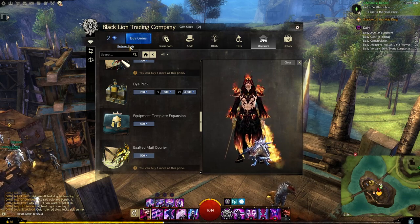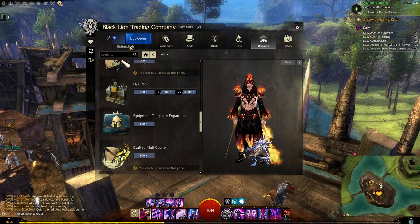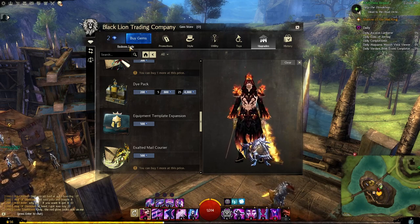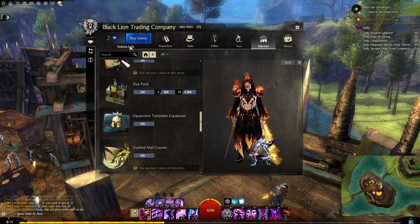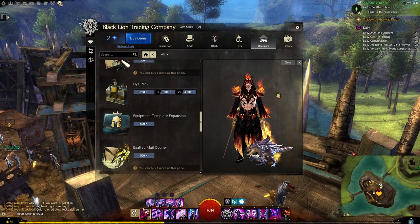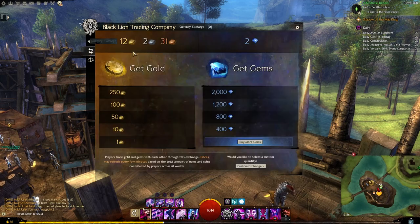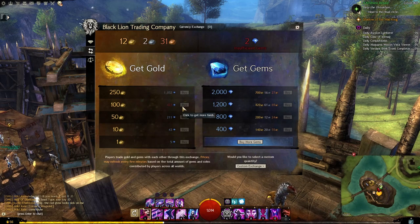There's also a button here to redeem a code - for example, you could go to a website like Amazon and buy a gems gift card, or someone might buy it for you, and you use that button to redeem it. That covers the basics of the gem store and the currency exchange - purchasing gems with gold and gold with gems. The exchange rates do fluctuate depending on demand, so keep an eye on that.